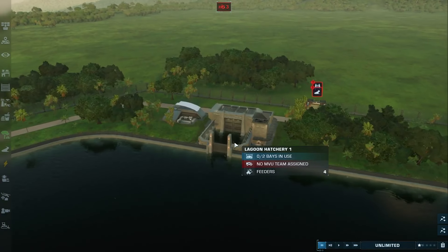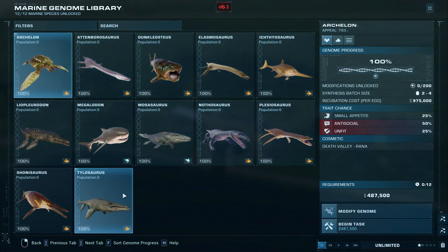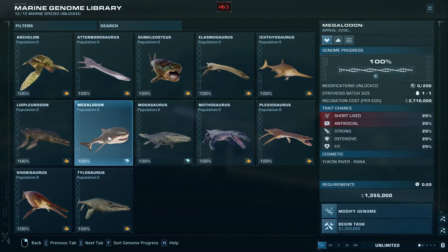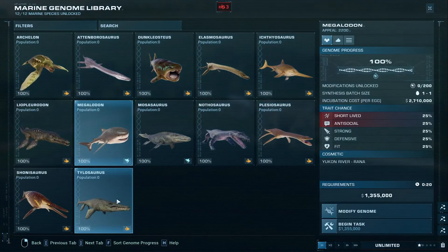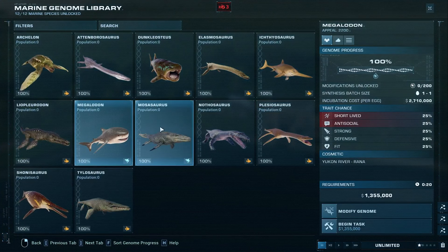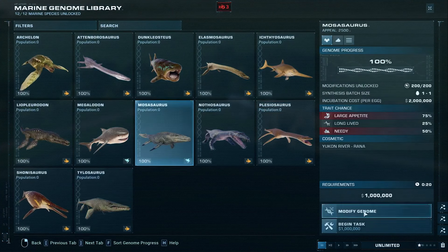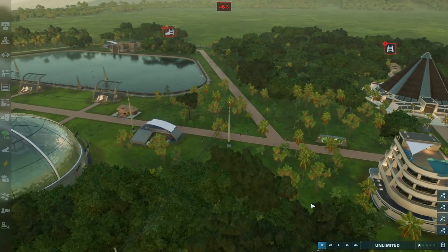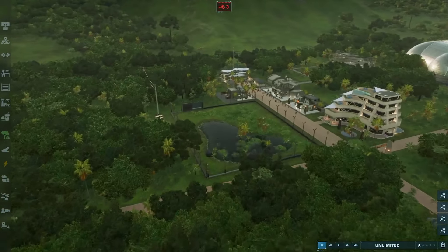Let's do Megalodon — our park is going to have a Megalodon. I don't remember which one is bigger. I think the Mosasaurus is bigger, so I want two gigantic ones. We've got both of those dinos being hatched.